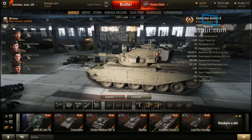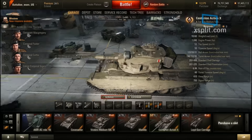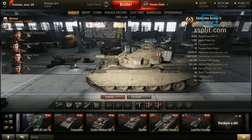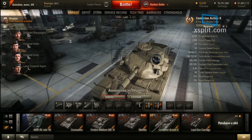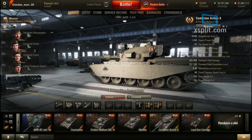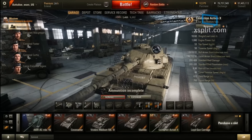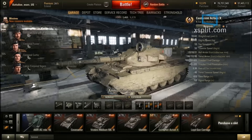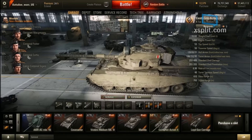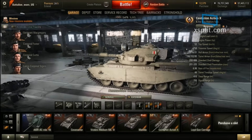The Centurion Action X is not a bad-looking vehicle. Its stats show 1,950 hit points, a top speed of 53 km/h — a big improvement over the regular Centurion's roughly 40 km/h. Turret traverse is 50, hull armor is 120/50/30, and turret armor is 198 — not bad, somewhat weak but durable.